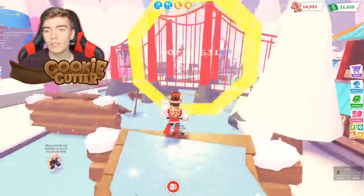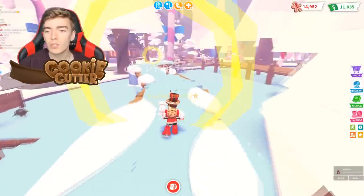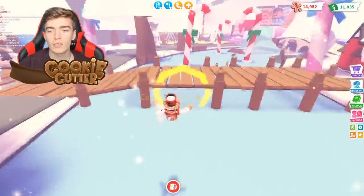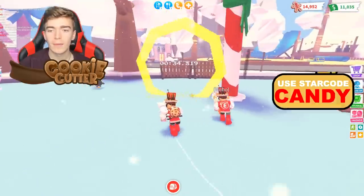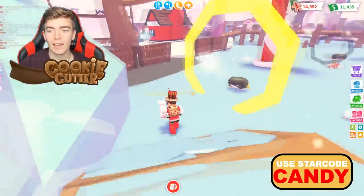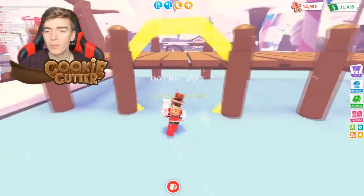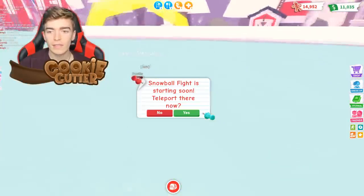There is a leaderboard feature where you can compete against your friends, which is a nice addition. So if you want to show off that you're really fast at this minigame, you just need to do a tiny bit of practice. Also, you can jump on these objects in case you think a penguin is going to crash into you.